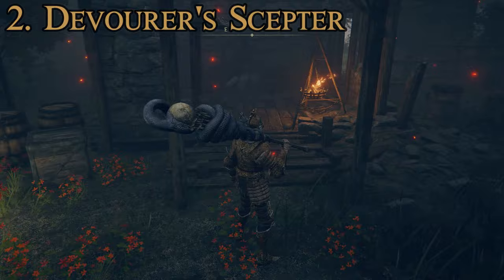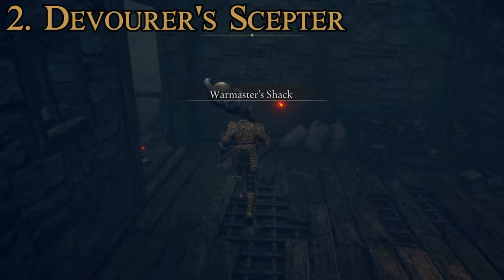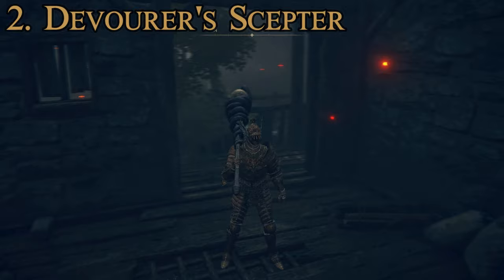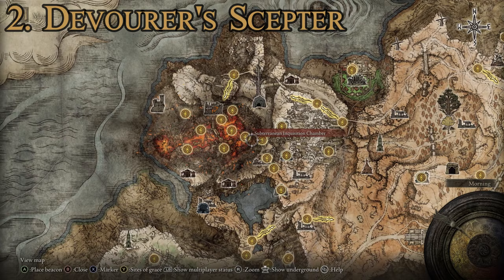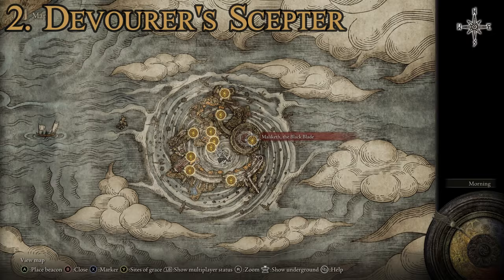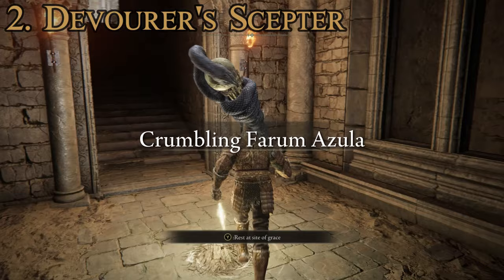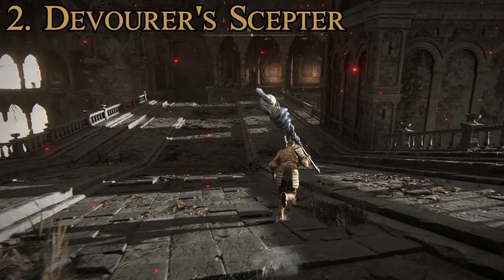There are two places to get this weapon. The first is pretty early - right in Limgrave up on Stormhill at the War Master's Shack, where you can find Knight Bernahl and just straight up kill him to get his armor and this weapon. If you haven't done the Volcano Manor storyline and want to get all the special weapons and upgrades, once you've killed Rykard after completing all the letter missions, Knight Bernahl will leave Volcano Manor and you'll find him in Crumbling Farum Azula near the Beside the Great Bridge site of grace.